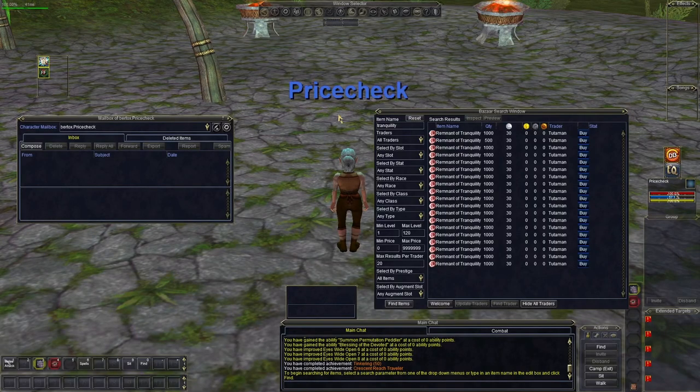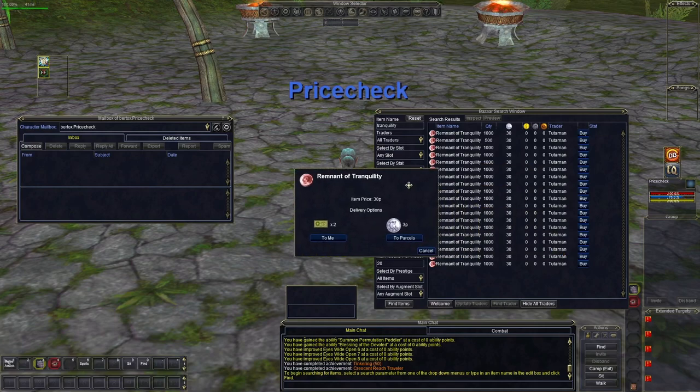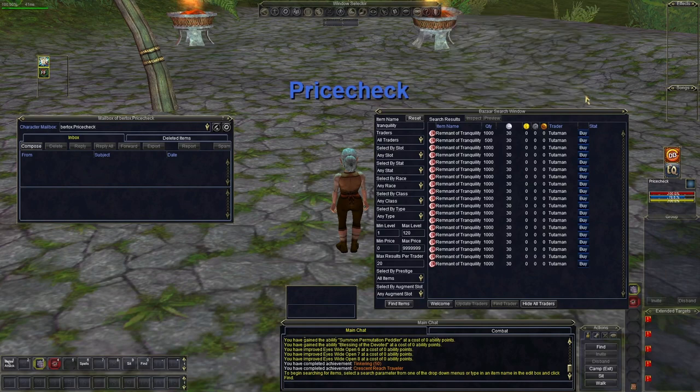Let's look at what it costs. On this server — Bertox — it's 30 plat per Remnant of Tranquility. So if you need nine pieces, that's 270 plat total. There's a little surcharge on top of that, but there are a lot for sale, and I'm sure it's this way on other servers too. Once people figure this out they're going to start buying this stuff up, so get it while you can — or at least advertise and ask for it.